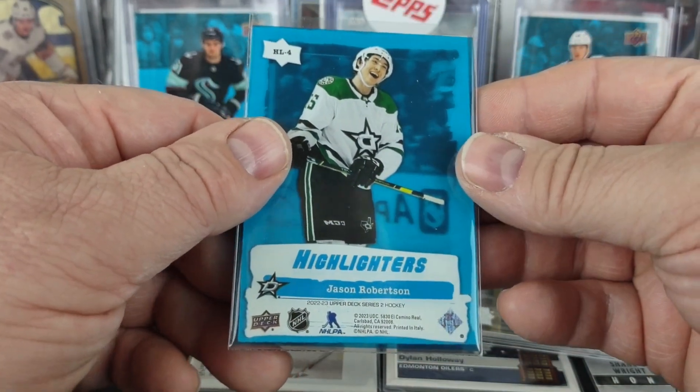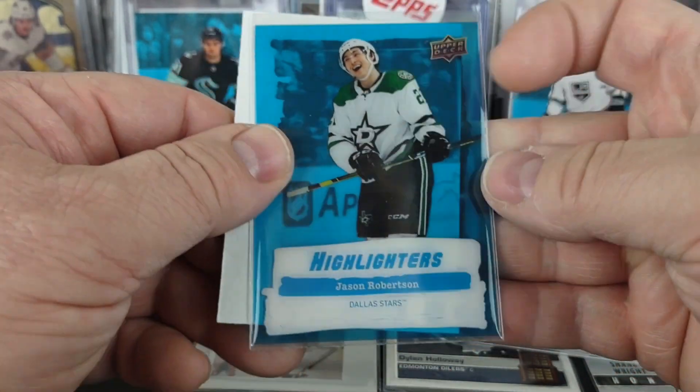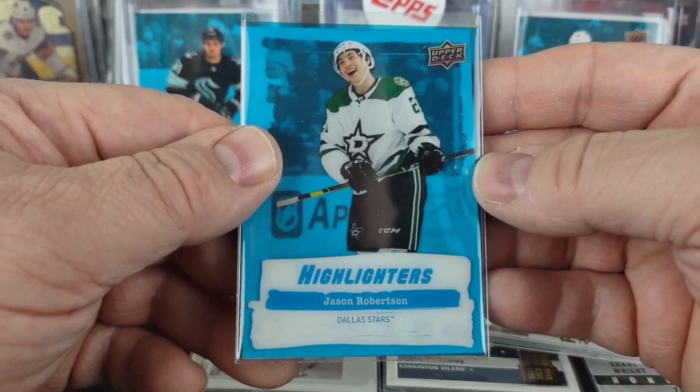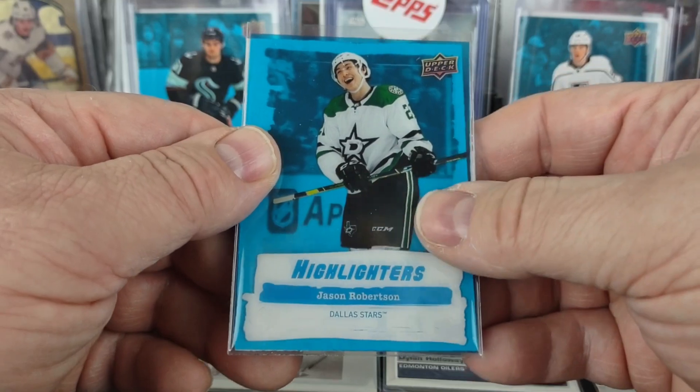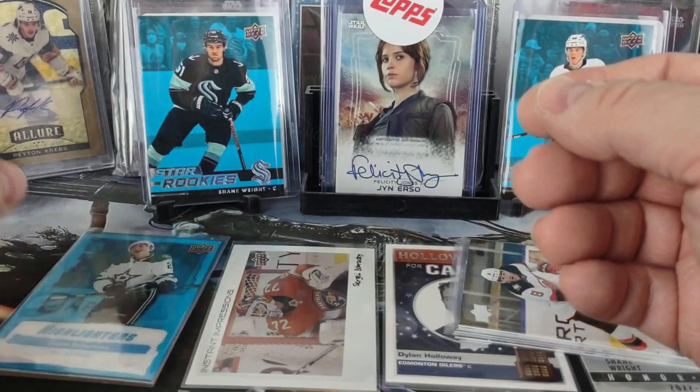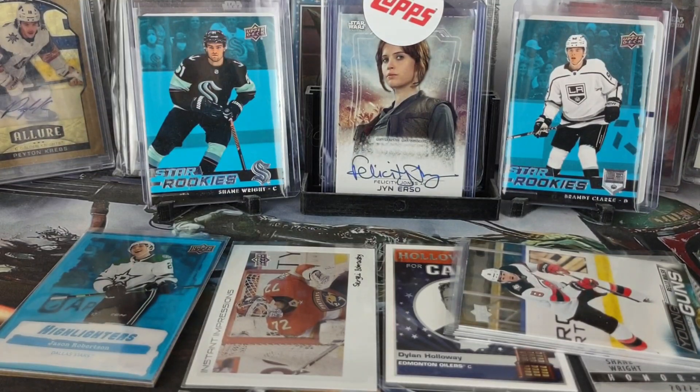It doesn't have any numbering on it, but probably one of the best ones to get other than maybe a Connor McDavid or Alex Ovechkin. It would have been cool to get a nice purple one or one of the other short print colors. But anyway, that concludes box 2 — I might be tempted to get more. Hope you enjoyed this video, have a great rest of your day, and as always keep collecting.